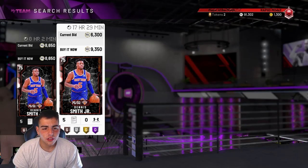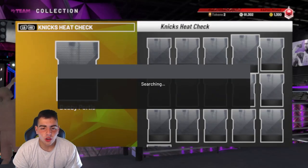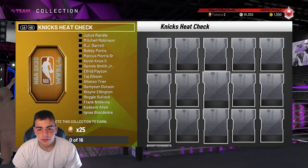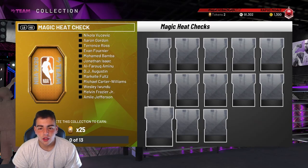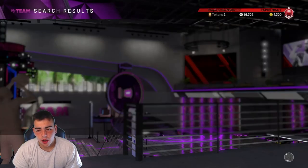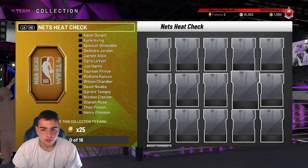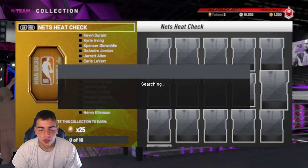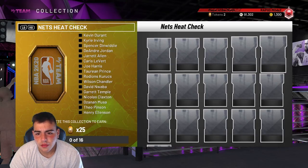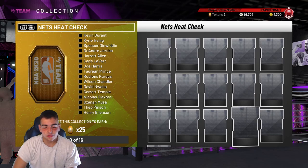I know that prices are gonna go down, but will they sell? Kids are trying to do the sets, but who's really trying to do the heat check sets right now? It's kind of hard — to do these sets you need like a million MT, straight up. Every set's like 100k plus right now. As you can see, every heat check is 4k plus. We got 7k on Garrett Temple — this whole set is like 15 cards and they're all 5k plus. That is crazy.